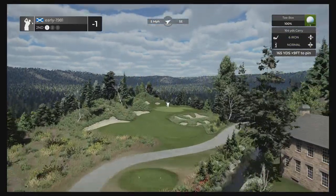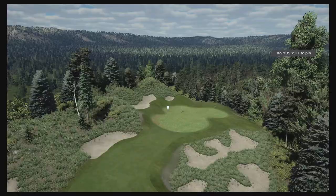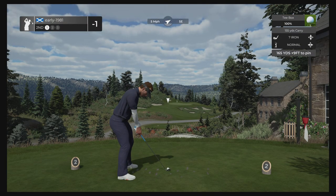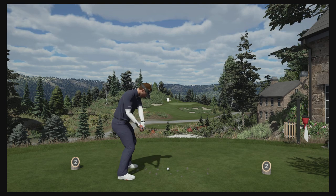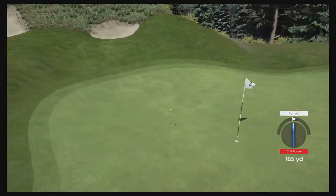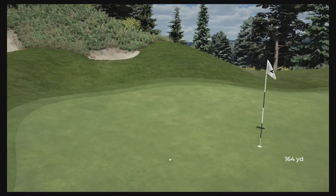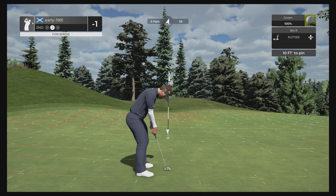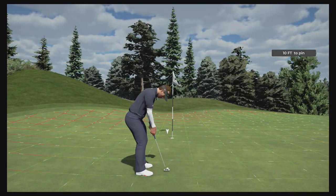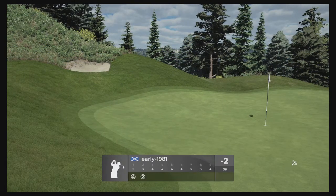Hole number two is a par three, slightly downhill. Look at that tree line off there in the distance — Arctic Fury really knows how to create a majestical golfing environment. There is a helping backstop here, so we're just going to play a slightly de-lofted seven iron with a little bit of topspin. We pulled our swing line over to the left hand side but we're comfortably going to find the backstop — that should come back down and hopefully set up another good birdie opportunity. No one designs a course and creates the environment that Arctic Fury is capable of doing; it really is second to none. The putt turns from left to right and we do pick up our second birdie of the round.